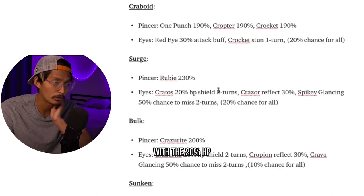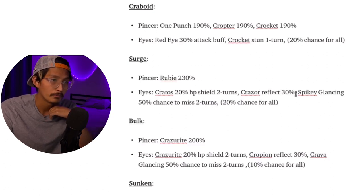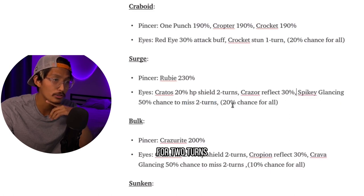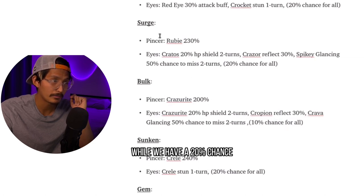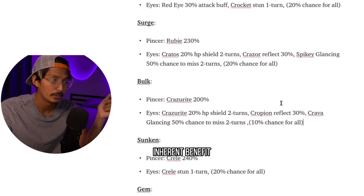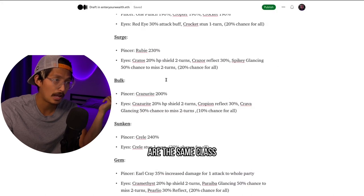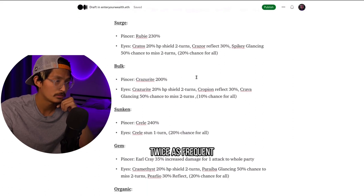Someone messaged me asking why I don't mention reflect — reflect is good too, but I think disruption is the best. You can see Spiky's glancing 50% chance to miss for two turns. We have a 10% chance for these procs while Rune and Crabboid have a 20% chance, and I just don't see why you would use Bulk. There's no real inherent benefit to running Bulk. It was supposed to be more of a bruiser while Surge was supposed to be more of a tank — they kind of are the same class, same affinities, same weaknesses, just with less proc chance.